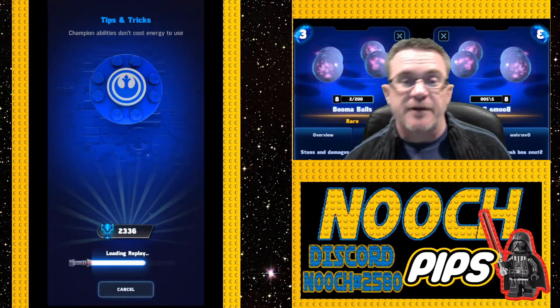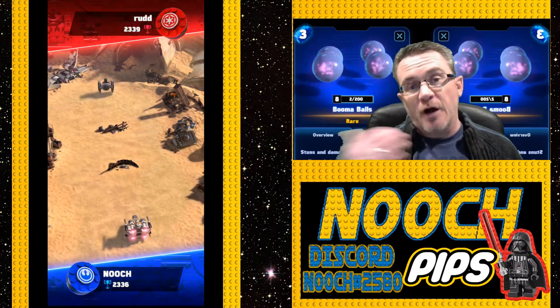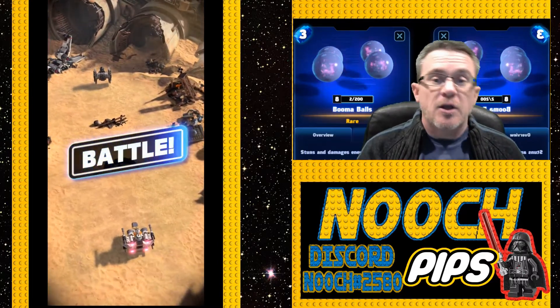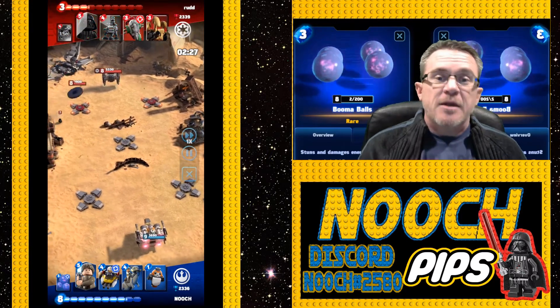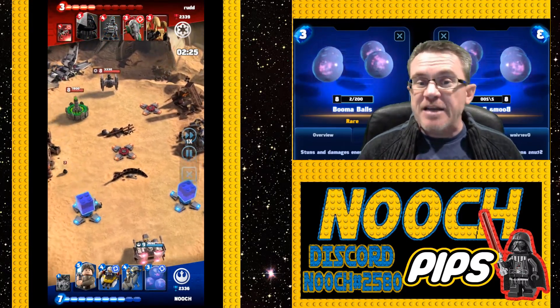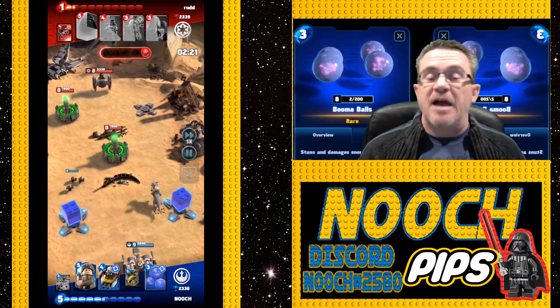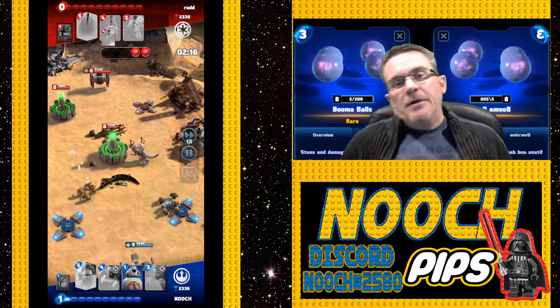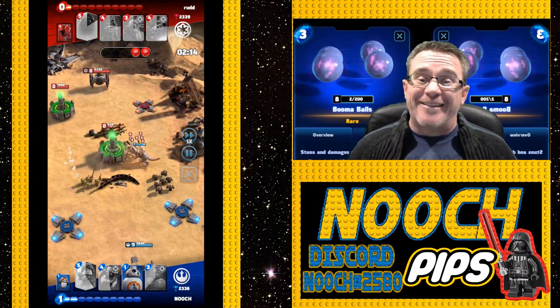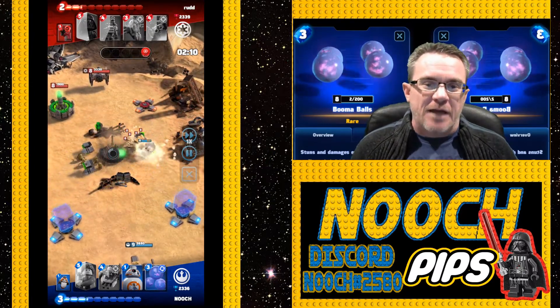We're going right into the gameplay. The footage was very easy to find and it's going to show several examples - boomer balls on offense, boomer balls on defense, every way possible. The boomer ball footage is easy to find because Nooch uses them every time they play. You are always using boomer balls because they are that important.